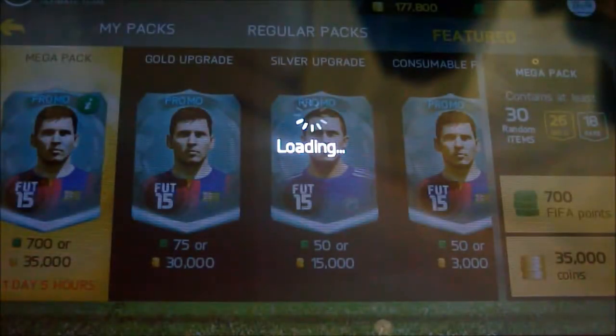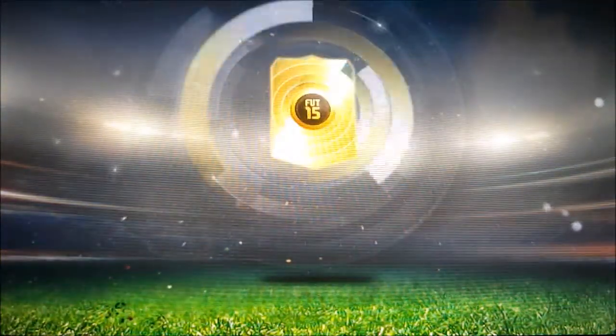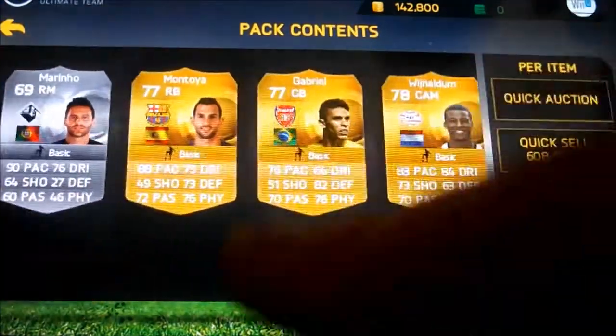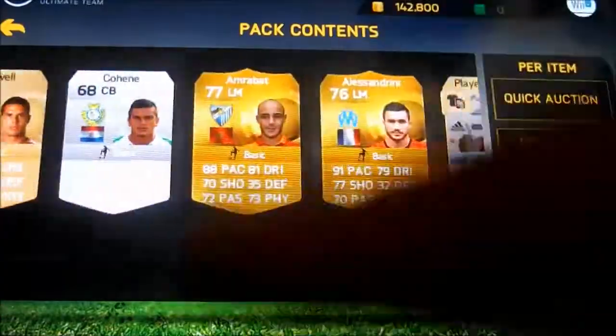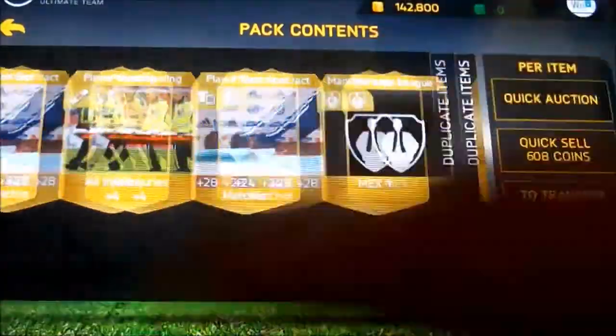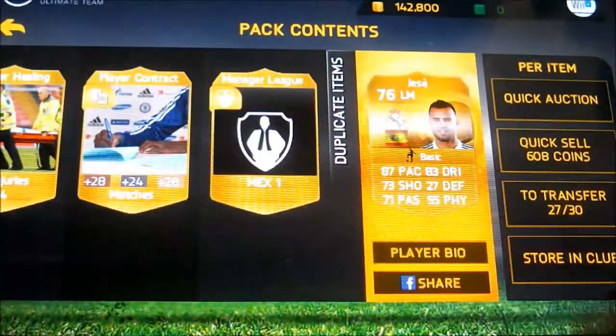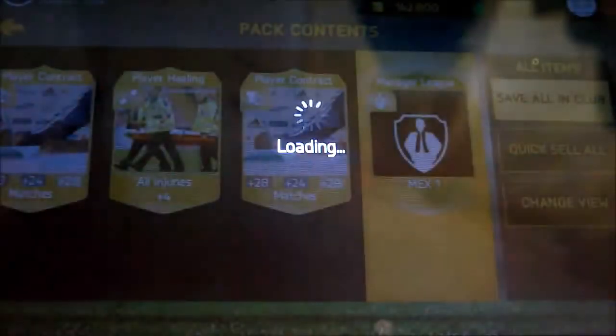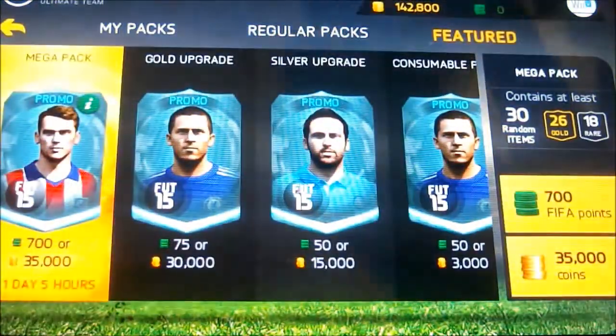And then 2 times 15k. Great, another crap pack - nothing special to be honest. I've had to check the duplicates because they're more important. Yeah, I've got him again so I'll have to transfer list him. I'll have to save all the rest in the club, so now I've got to open two 15k packs and that'll be it.